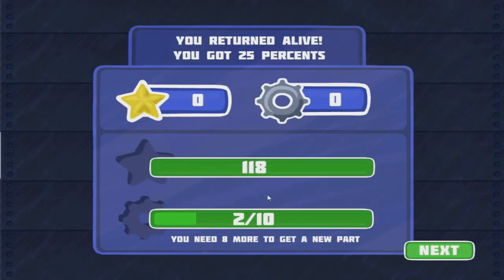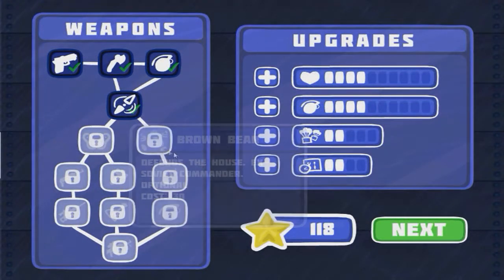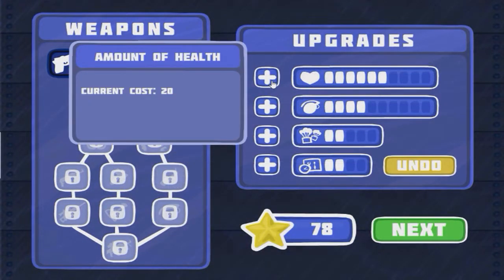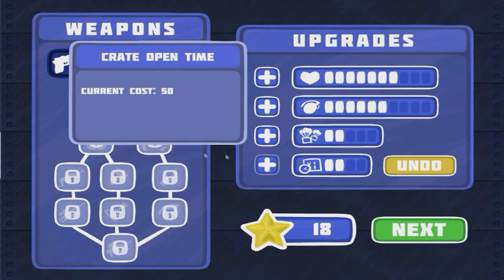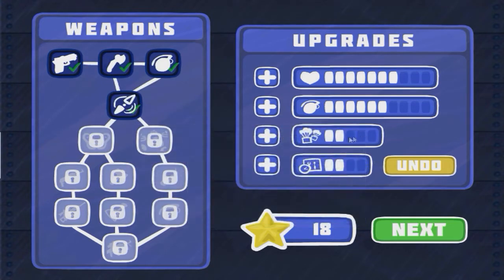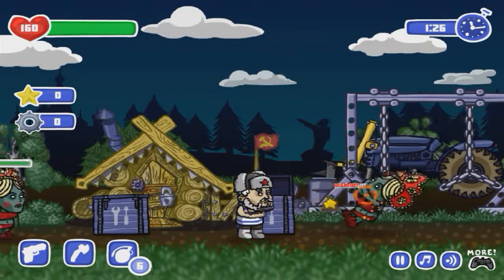That was a little bit intense. We got over 100 - 100 stars there. It looks like this is 10 gears per part and we have to get eight parts, I think. That's going to be quite a while. Let's go ahead and see what else we can buy here - definitely some more health. Let's go ahead and buy a couple of those and grenades as well. I think now we will save because I don't think anything else is affordable. Okay, let's go and get into the next day - just make sure we can survive and all that great stuff.